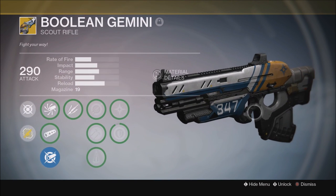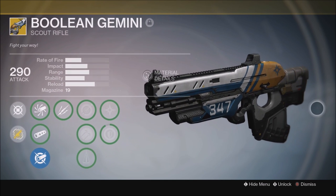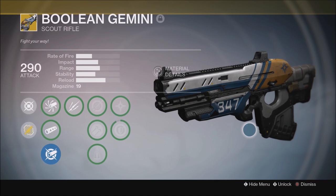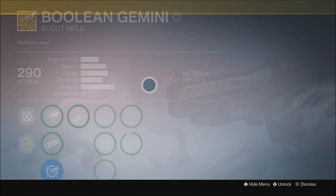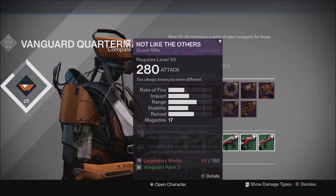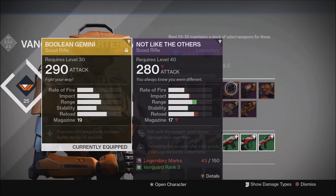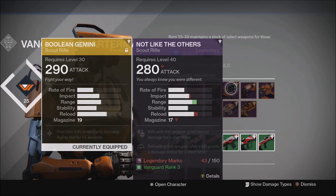This is actually the 347 Dynasty — you can see the 347 right here. Comparing it to the Vanguard scout, the stats are virtually identical with the exception of range. The only reason mine doesn't have higher range is because I haven't fully leveled it — I have all upgrades unlocked for the Boolean Gemini but I don't have enough weapon parts to apply them yet.